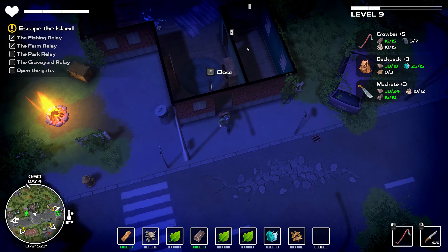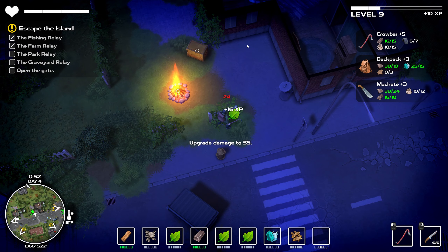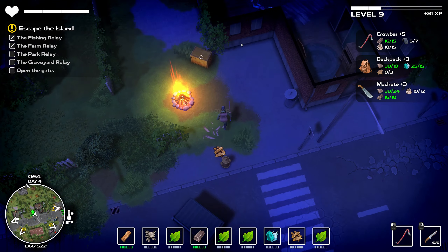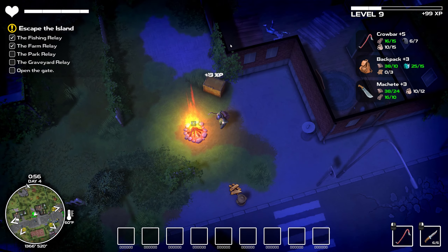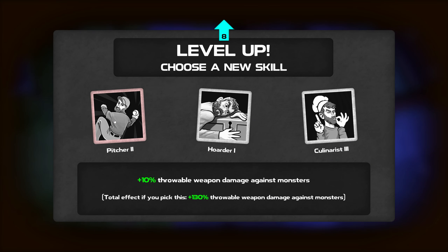Enough smashing things - let's go. I don't know why I want to do it on this fence but I do, it's annoying me, so I'll take care of it. Gathered up enough material, let's store it all. Hit the campfire. Plus 10 throwable weapon damage against monsters - it says against monsters, so that doesn't count like animals like deer.